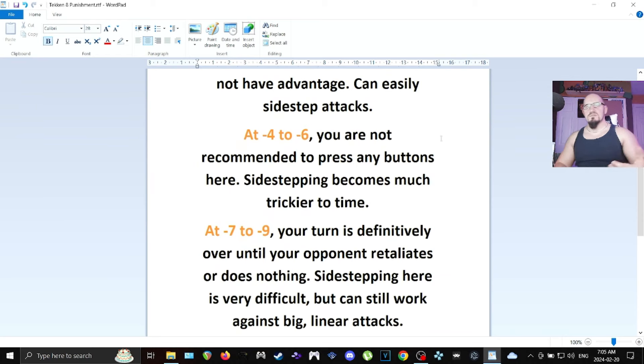Sidestepping becomes a much trickier time at minus 4 to minus 6. You can still sidestep fairly consistently at minus 4, minus 5, depending on the move the player throws out — some moves track really well to both sides and could be really fast, so minus 4 might get you, and minus 6 is quite likely to. But for the most part, big swings they're going to throw at you at that minus are going to whiff if you attempt to sidestep. At minus 7 to minus 9, your turn is definitively over until your opponent retaliates or does nothing. Sidestepping here is very difficult, but you can still work against big linear attacks.